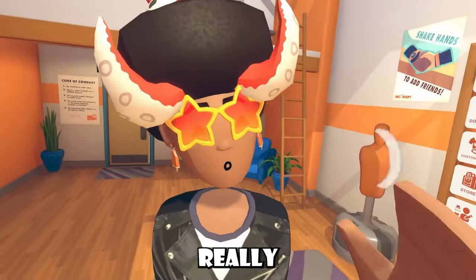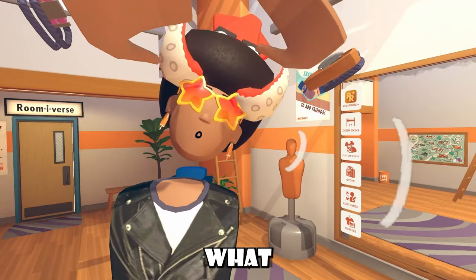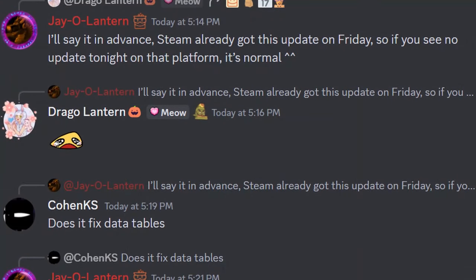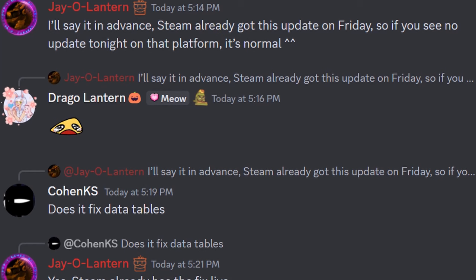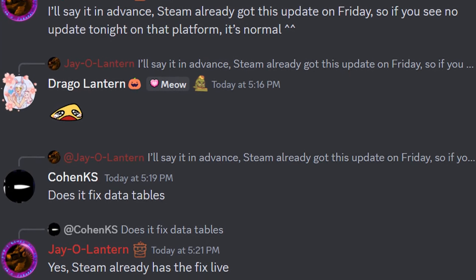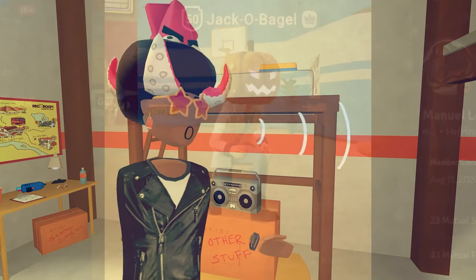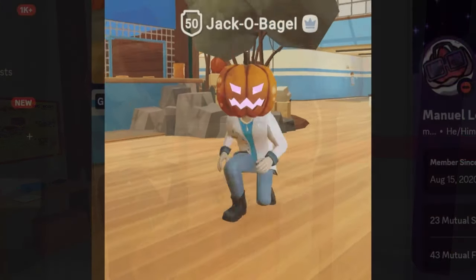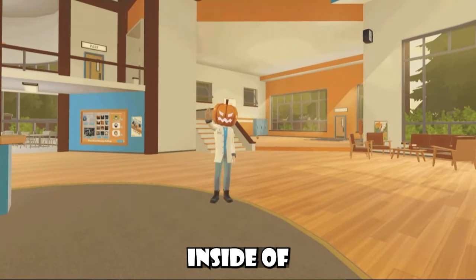As you guys can see, really small patch notes, and I read them as fast as I possibly could. In other news, it was revealed by Jay that Steam already got this update we received today on Friday — so if you see no update on Steam, it's normal. If you love data tables, yes, Steam already has the fix live for those. Players have gotten this new sliding animation, and as you can see on screen, here's how it looks inside Full Body Avatar and Bean, and if you're ever in standing VR mode, here's how it looks in Full Body Avatars.